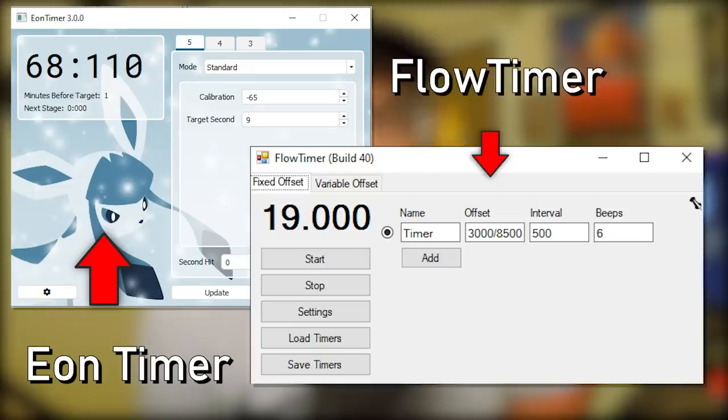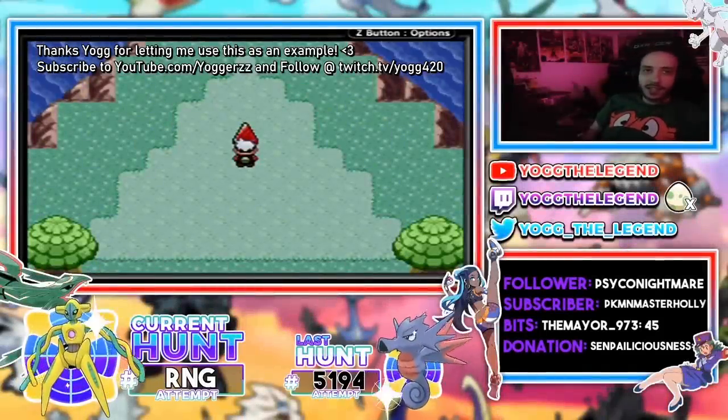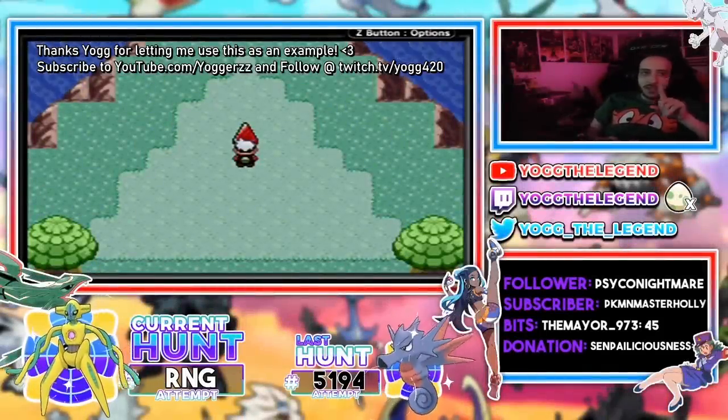The only catch is that you need to be frame-perfect, which means being able to accurately hit that 16.66 millisecond window. Since the GBA games run at approximately 60 frames per second, each frame lasts for a mere 16.66 milliseconds, and every frame has a specific set of Pokémon data associated with it. This might sound frustrating and infeasible, but thankfully special timers have been developed with rhythmic beeps to synchronize the player with the game. With a bit of practice, anyone can learn to become frame-perfect and stop relying on luck. I've calibrated a timer, a calculator, a computer program around my game file, and now I have a timer that I press A with.